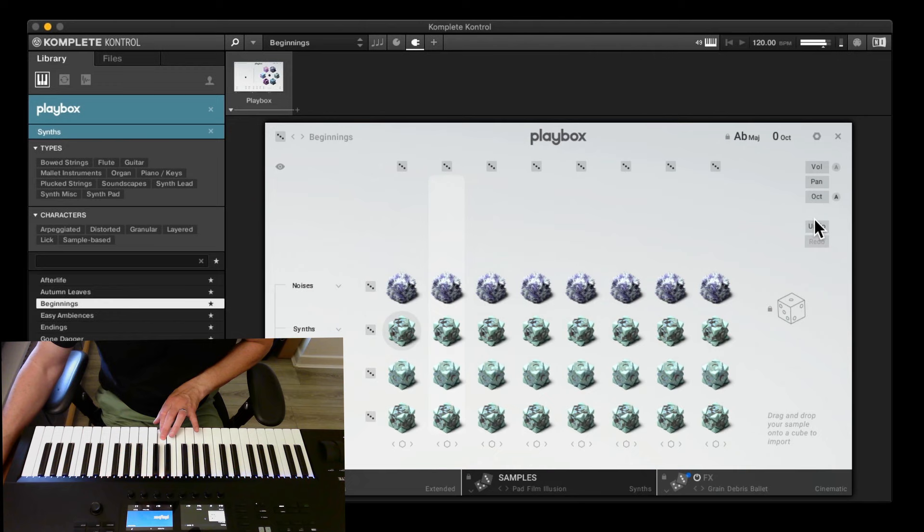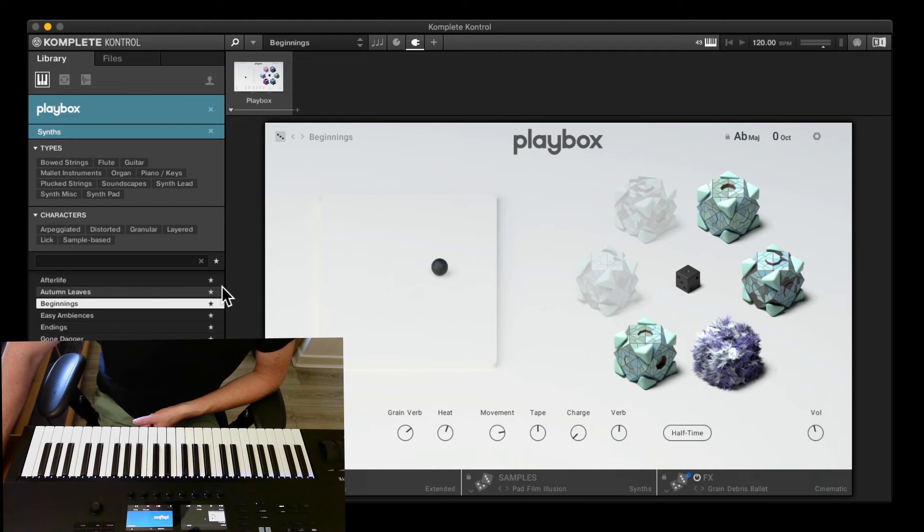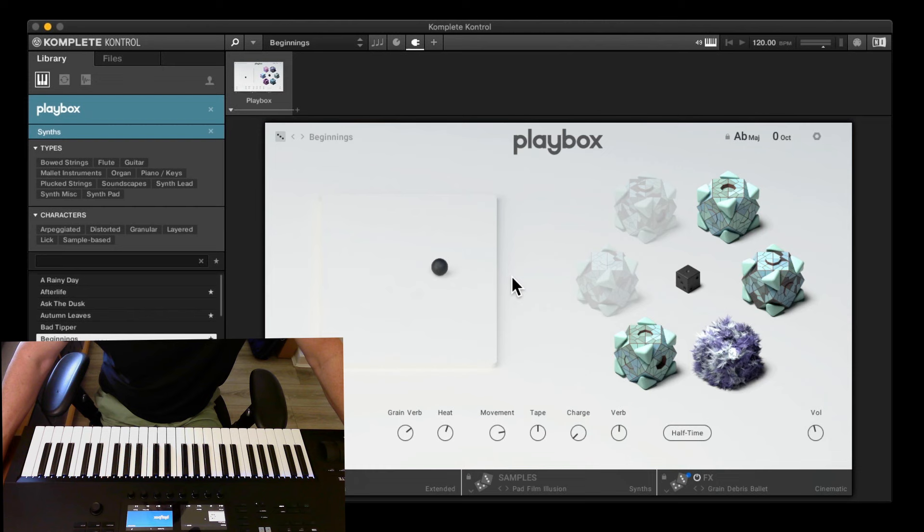So there we go — that is a quick overview of PlayBox. There's really no way of doing it quickly but that's the quickest overview I can give. I'm going to do quite a few more videos — I'll play through some of my presets and I'll also bring in samples and MIDI and show you how that works. If you are going to get anything in this year's Summer of Sound, I would get this — it is possibly one of the best new apps that Native Instruments have brought out. Thanks for watching and as usual if you're enjoying my videos please like, subscribe, share, and comment. See you in the next one.